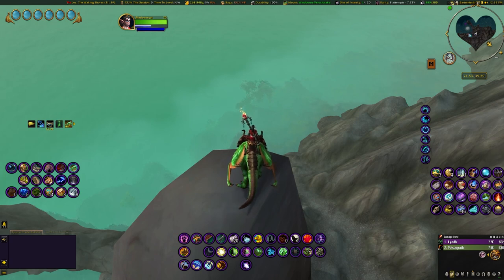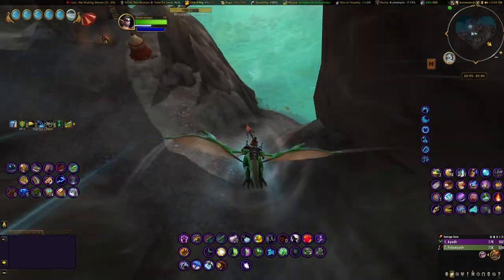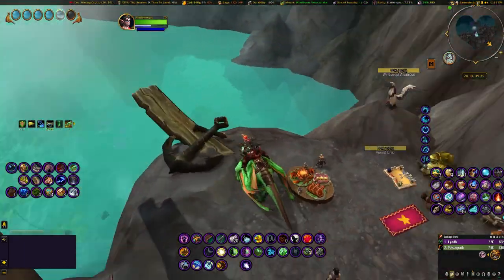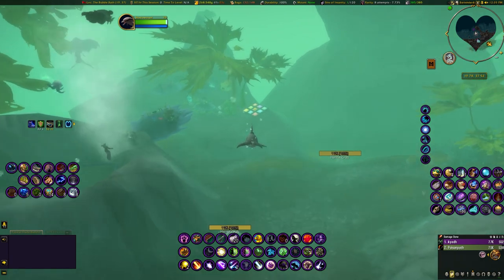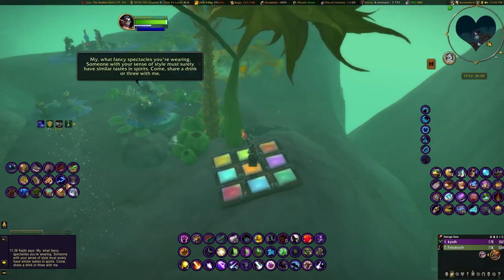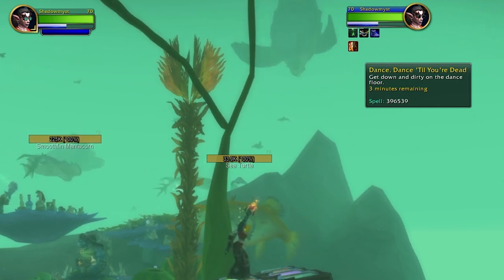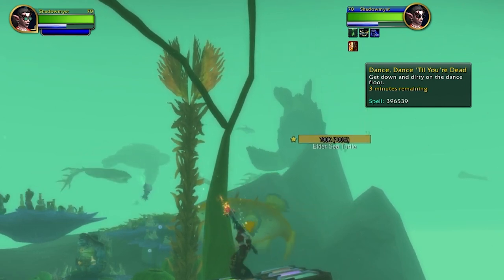This next part took me a bit — to make it easier: it's in the water. You're not looking for this area on land; you're looking in the water. Going in now... and there you can see the dance pad. There's some cool stuff in here. You just instantly start dancing on it. The debuff is called 'Dance Dance Till You're Dead' and we have three minutes remaining on it.